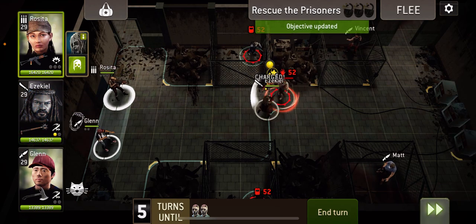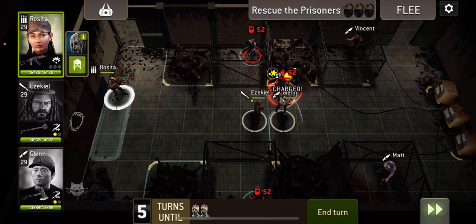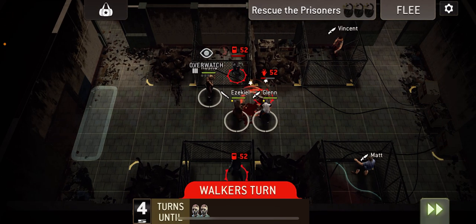First thing, always go and stun the walker and I'm going to go and hit it with Glenn as well, hopefully get charge points. And then we're just going to go and stand Rosita up here.